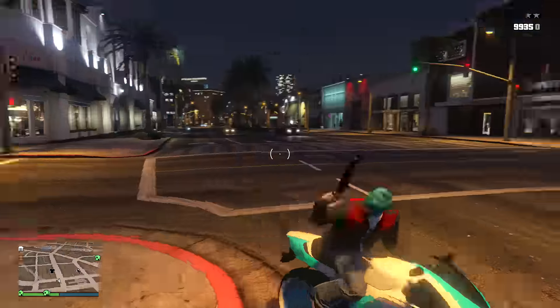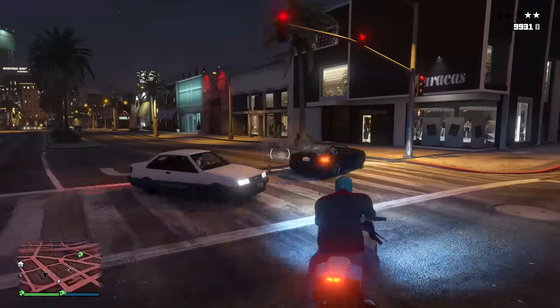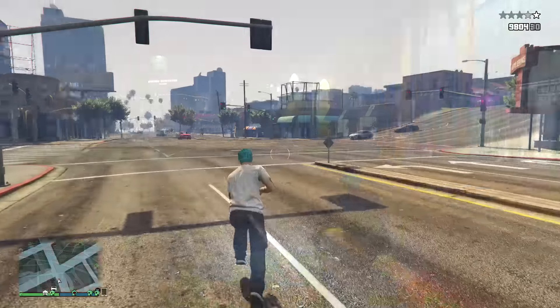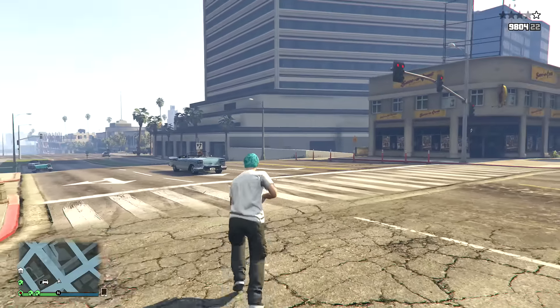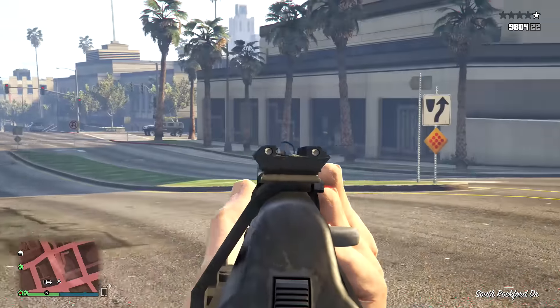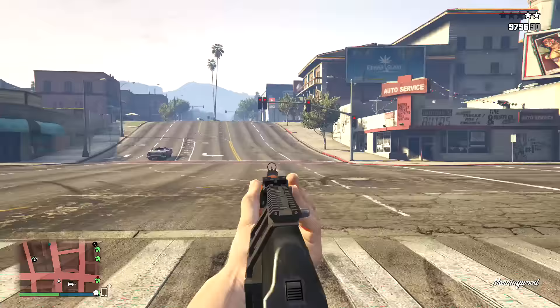One thing that kind of annoys me or disappoints me a little bit is that the compact rifle uses the same exact animation as the assault rifle for the reload. It's not that big of a deal, but it's something I want to mention, because the reload animation on the sawed-off is so cool, and then they have a reused asset for the compact rifle reload.